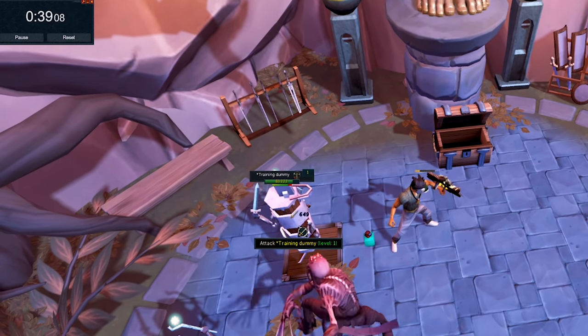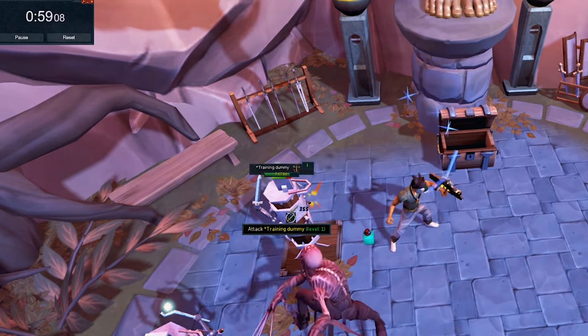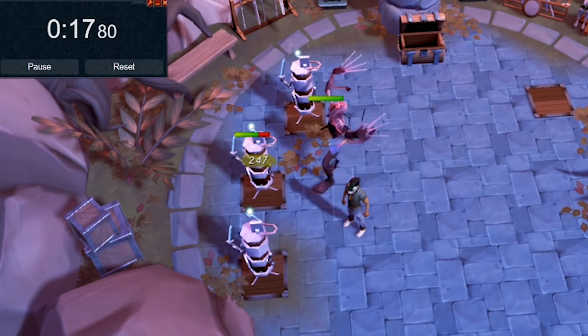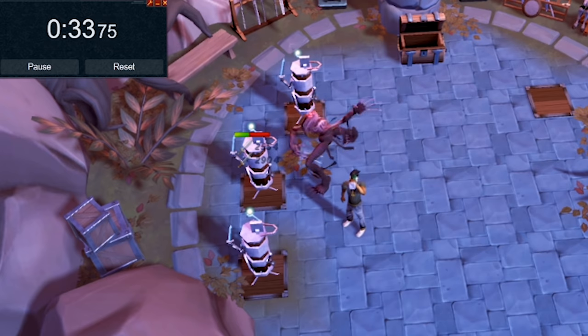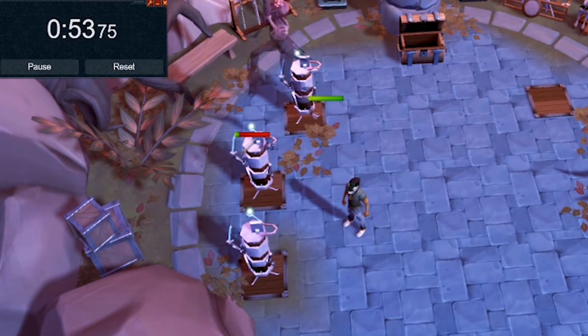Even without the damage boosting of the player's attacks, I found the Ripper Demon to deal 25,000 damage per minute without scrolls and up to 100,000 damage every minute with them. To put that into perspective, the Ripper Demon familiar by itself has a 500,000 damage 5-minute gem and can kill Vindicta in 2 minutes by itself.